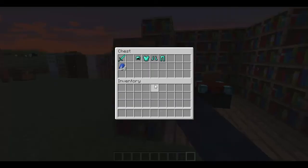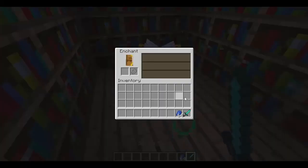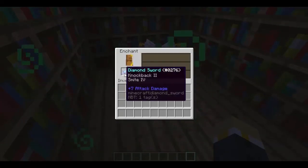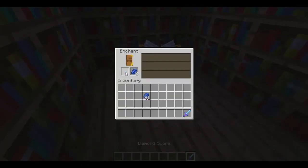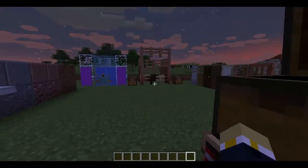Here is the enchanting table. One, two, three — you have a good chance of getting other stuff on it, like knockback two. You guys probably know about that already. It works the same with armor — I'm just not going to showcase that at the moment.